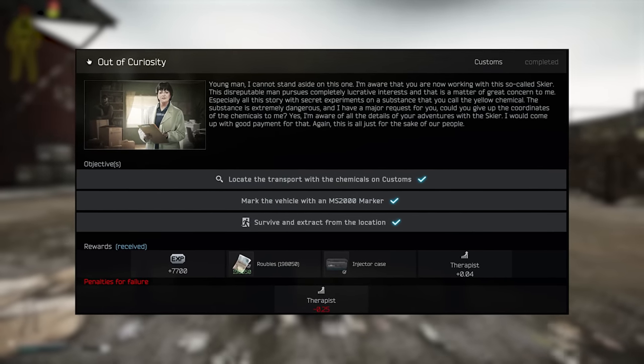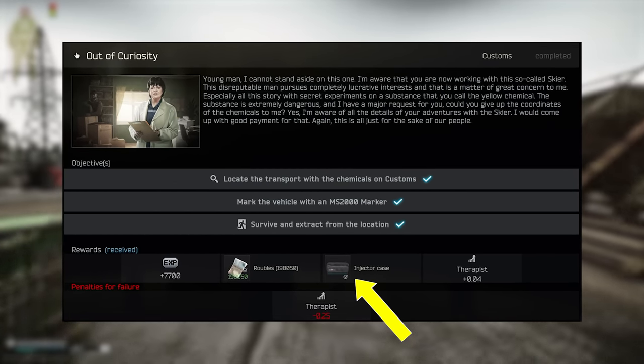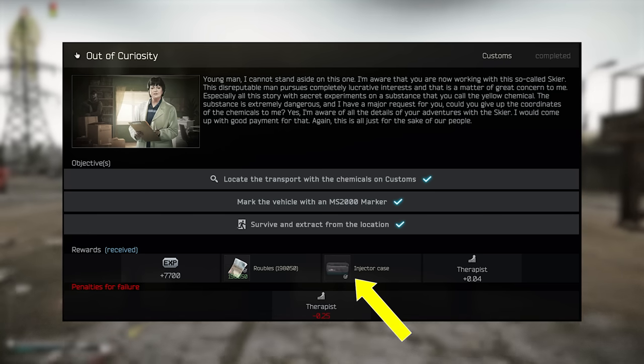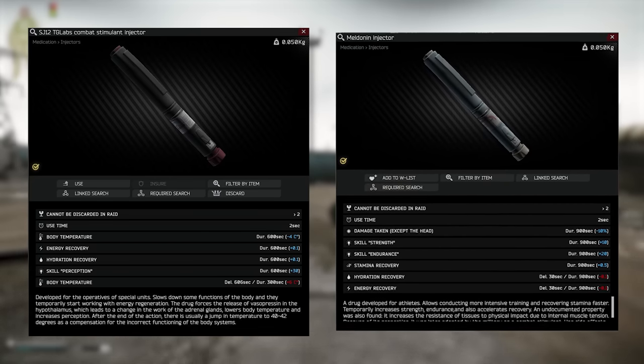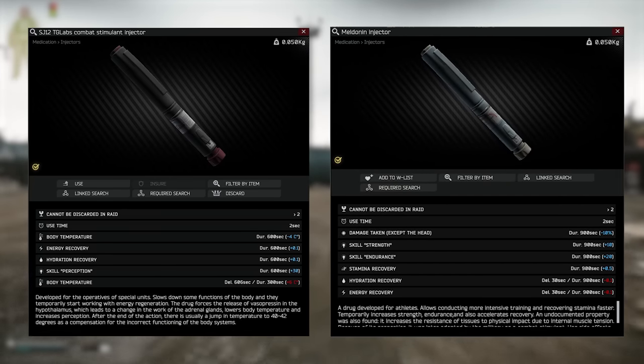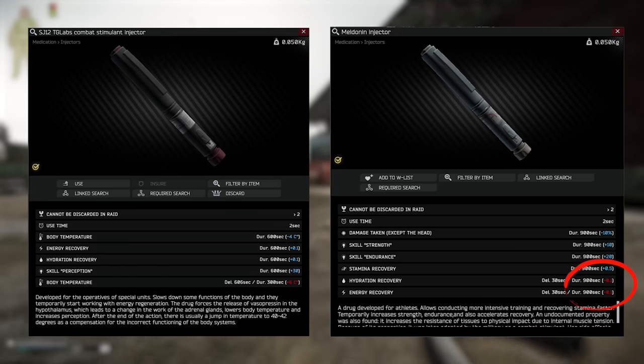As a reminder, you can get a stim case from Therapist if you hand Chemical Part 4 into her rather than any of the other traders. Just mind your trader rep with Skier and Prapor in particular. I can also see people using the SJ12 late game alongside something like the Meldonin injector, because that decreases your hydration and energy a lot, and this helps to counteract that.